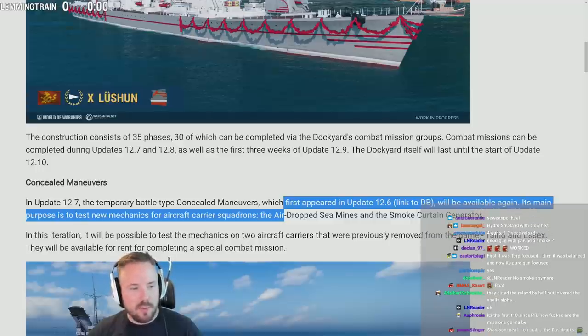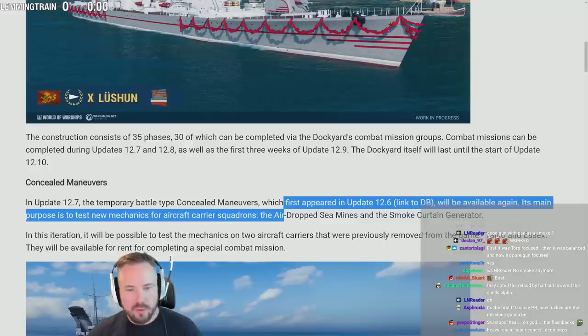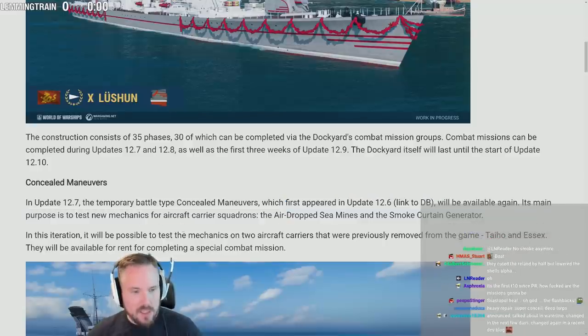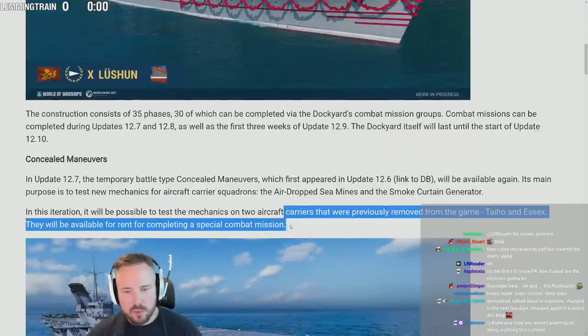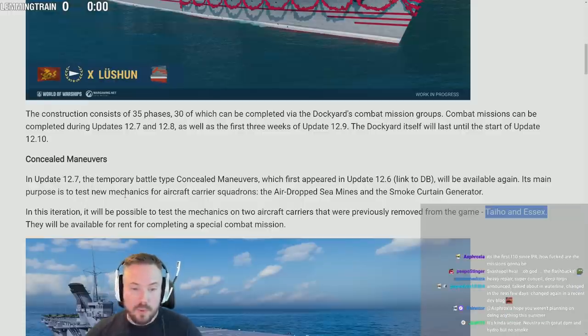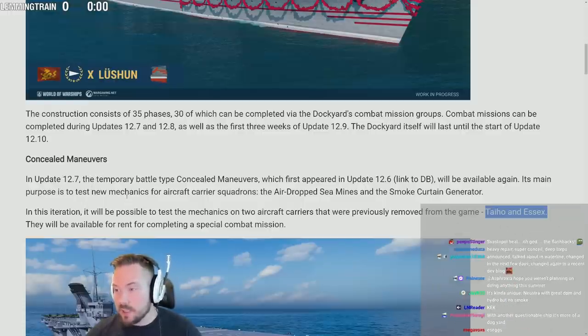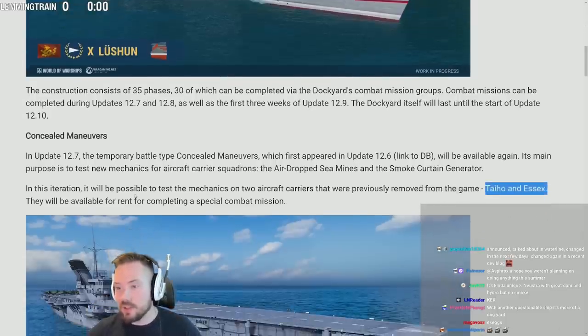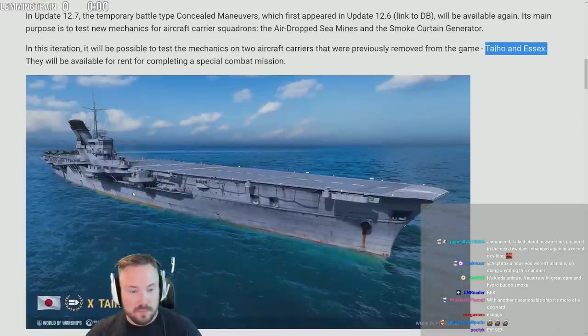Its main purpose is to test new mechanics for aircraft carrier squadrons — the airdropped sea mines and the smoke curtain generator. In this iteration, it will be possible to test mechanics on two aircraft carriers previously removed from the game: Taiho and Shokaku. On one hand I'm glad to see the return of Taiho and Shokaku — legendary ships — but seeing them in this dumbed-down reworked CV iteration kind of hurts, man.